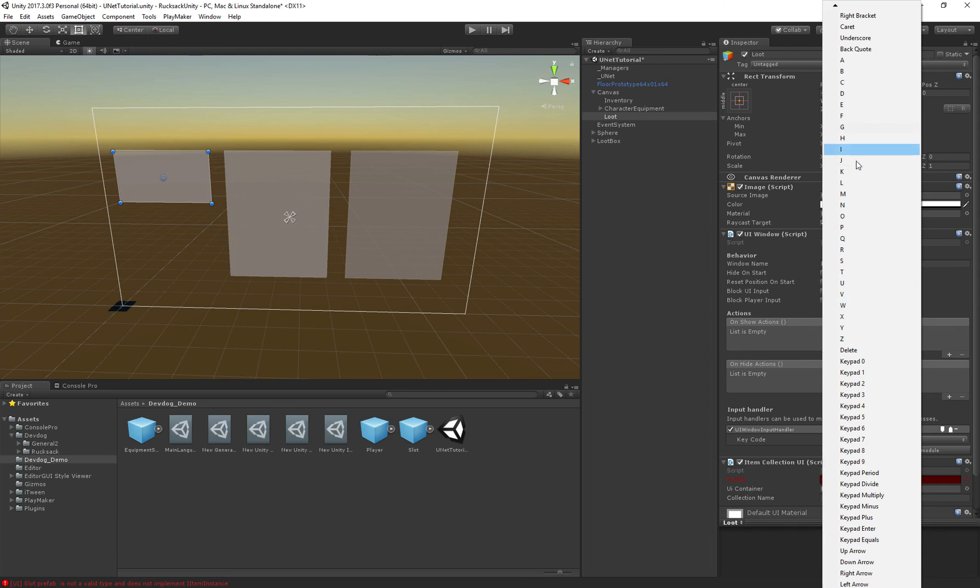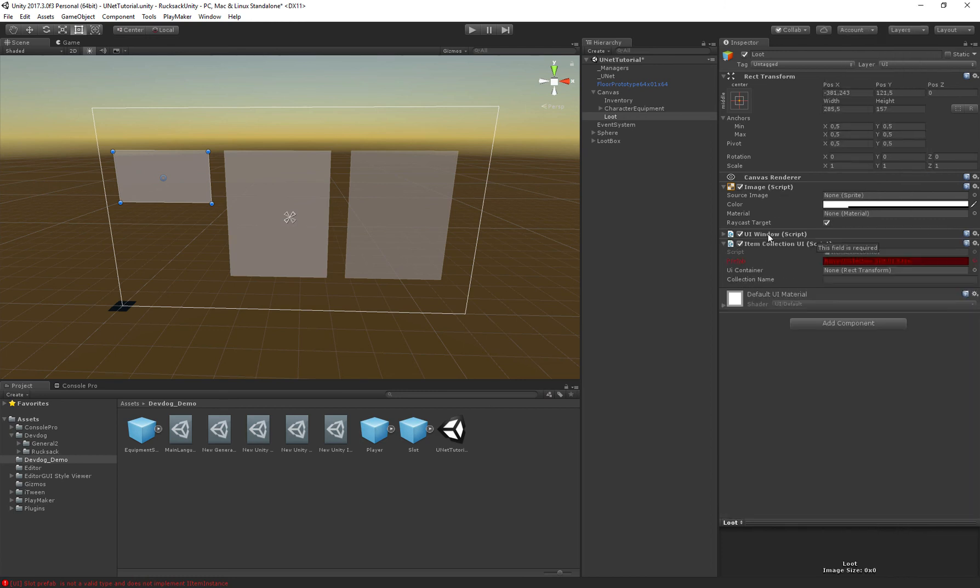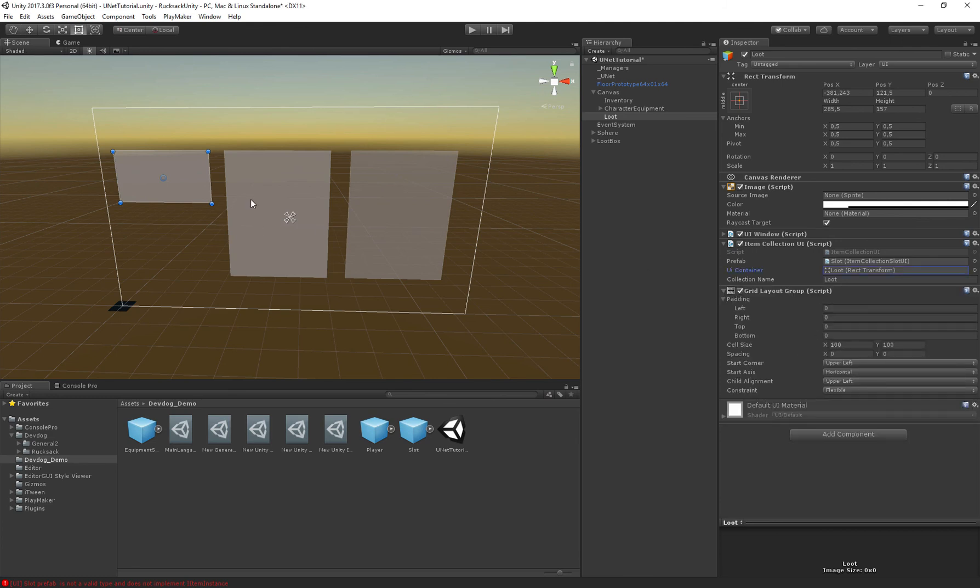Assign a prefab — use the default slot since we don't need different input handling compared to inventory, though you can assign a different collection slot if you'd like. Assign the transform, specify the collection name 'loot', and add a Grid Layout Group so items display properly in a grid.